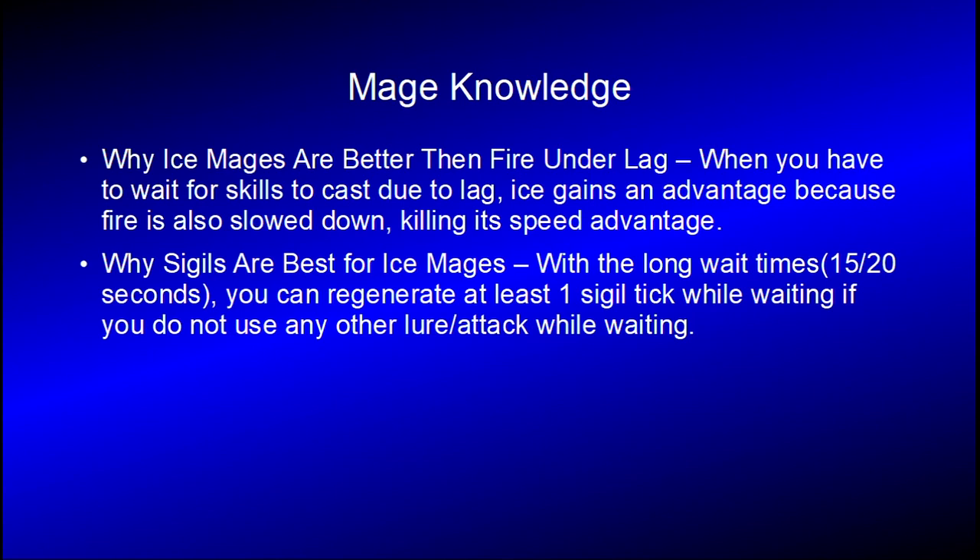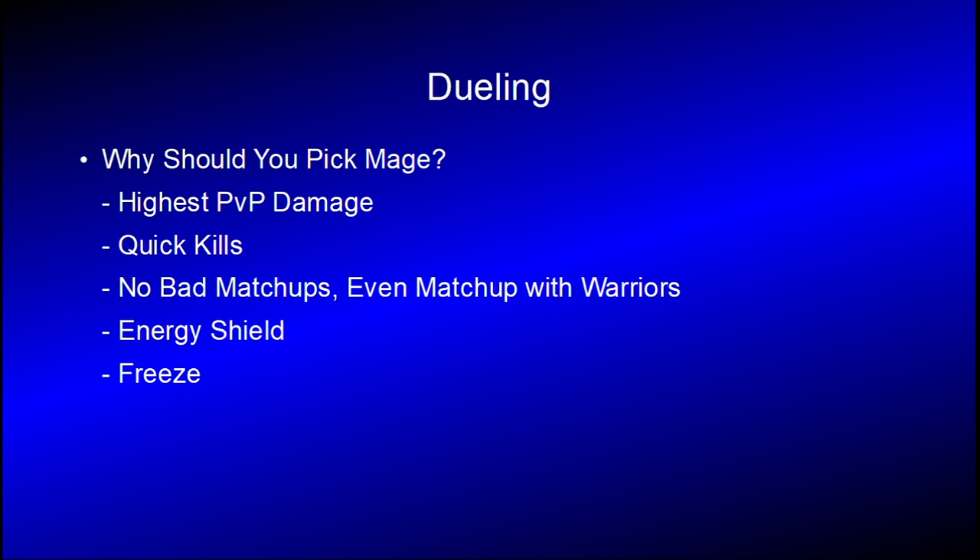Under some circumstances ice is better. Like if you have internet problems, because you're going to have to wait for the skills to cast and that's going to kill the advantage fire has, so ice is better in that situation. And sigils are also better for ice mages, because you're going to have to wait a long time for your skills to be ready anyway, so you can just wait there and get your single ticks from it. It's actually more tactical to do nothing because you're regenerating your energy.